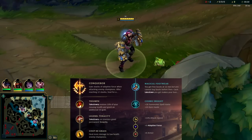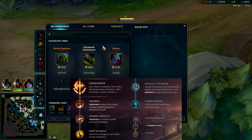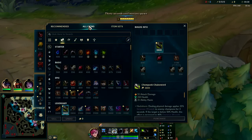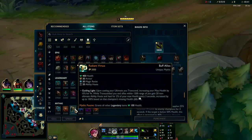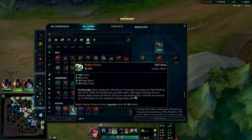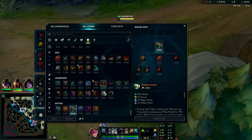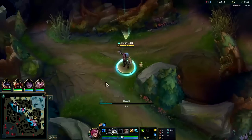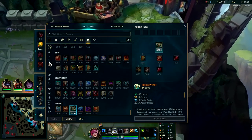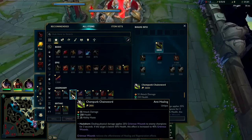I'm going to be showing you a busted Vi build that is taking over the meta. It is currently the second most picked build with the highest win rate of 62%, and that is rushdown Chempunk Chainsword into a tank mythic, which is Radiant Virtue. This is so strong because Radiant Virtue and Chempunk Chainsword are both extremely inexpensive compared to other item options, so you can get them nice and early.